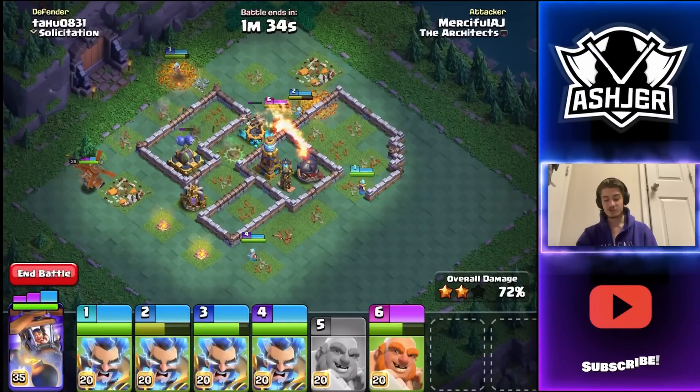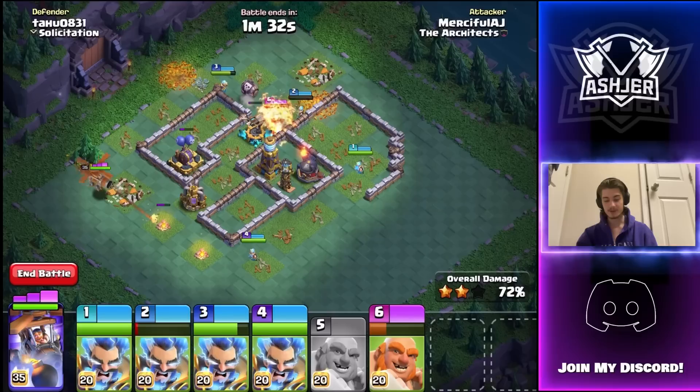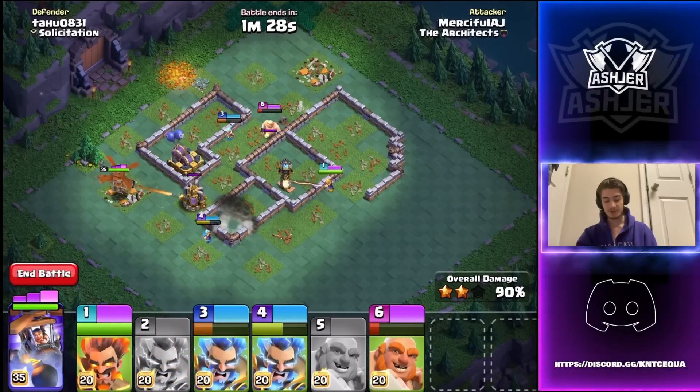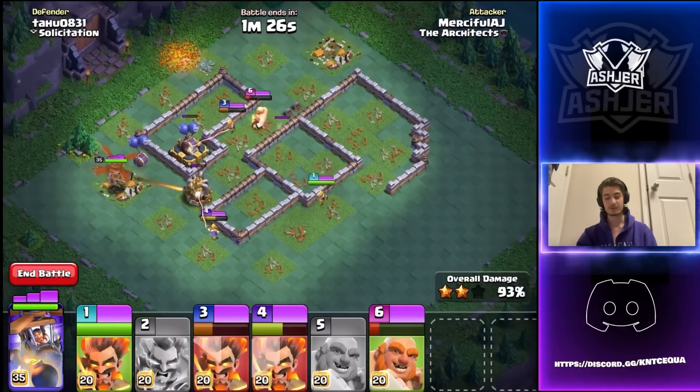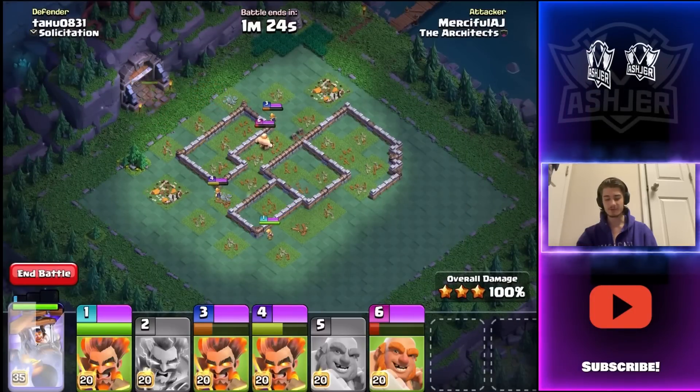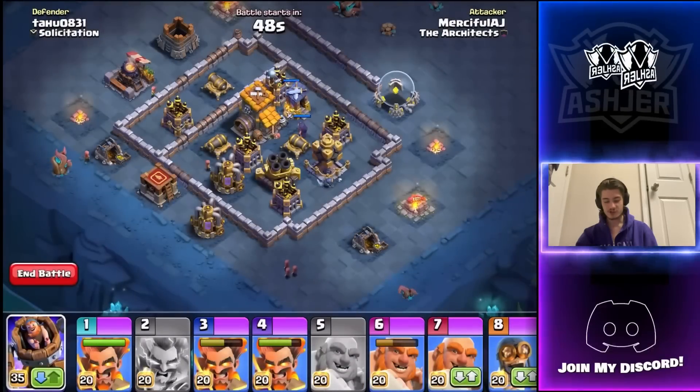We're going to get down the double cannon and these chains are just ripping through the entire base. We're even going to save the giant's ability. We have only three electrofire wizards remaining, but we only lost two troops. That was an absolutely insane first stage. Now we're onto the second stage.